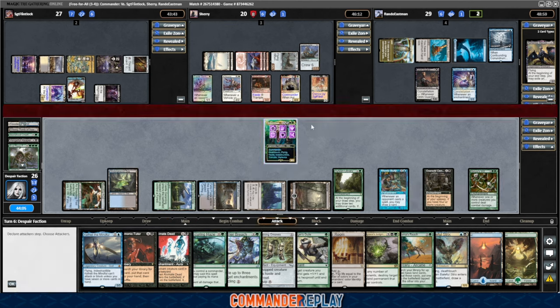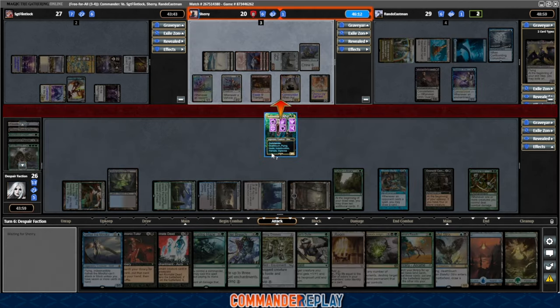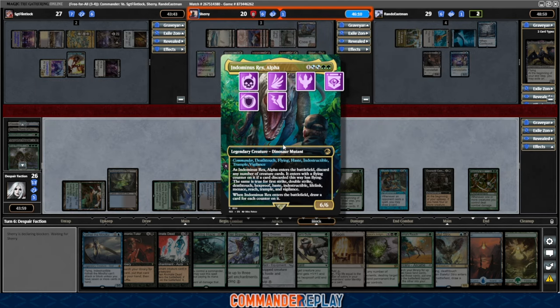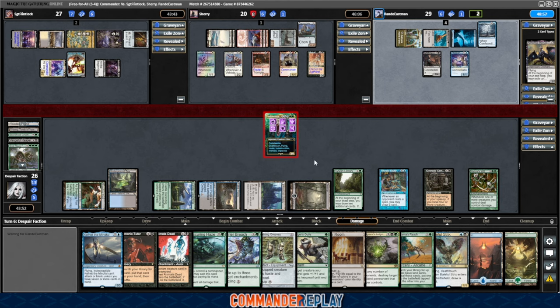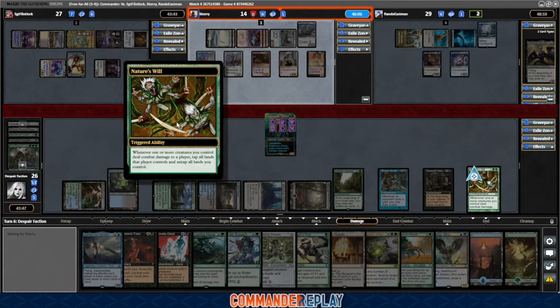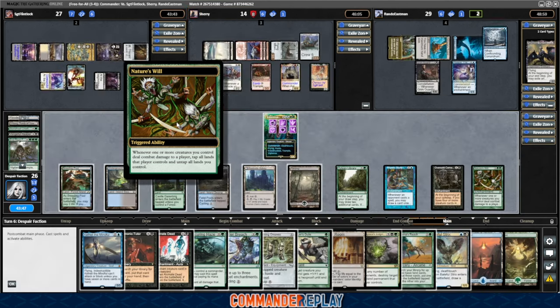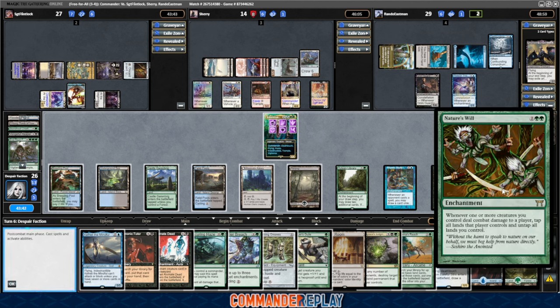We will go to combat. Seems like Sherry has the most going on, so we'll send a poke over that way. I am noticing that size is the slightly more difficult thing to come by with this deck — gonna need to work out the balance of how you also get size onto the commander. I did add a Forgotten Ancient, because that seems like a great way to do it. There's the Nature's Will trigger — super nasty. Whenever one or more creatures you control deal combat damage to a player, tap all lands that player controls and untap all lands you control. This thing was undervalued for a while like six years ago, and then it got real expensive.